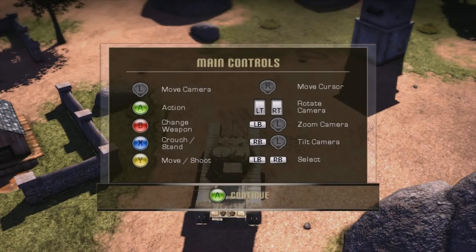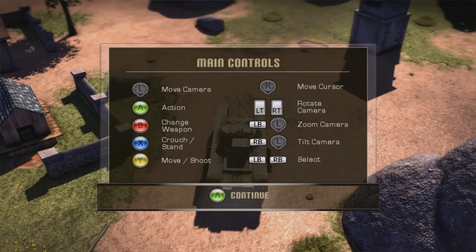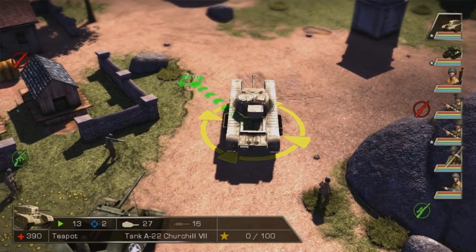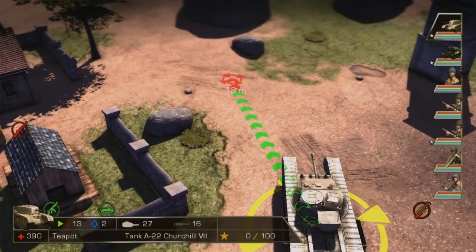The control system is very easy to grasp. The left stick will control the camera, the right stick controls the cursor, and then obviously there's the action button which tells your troops what to do. The controls feel very nice.